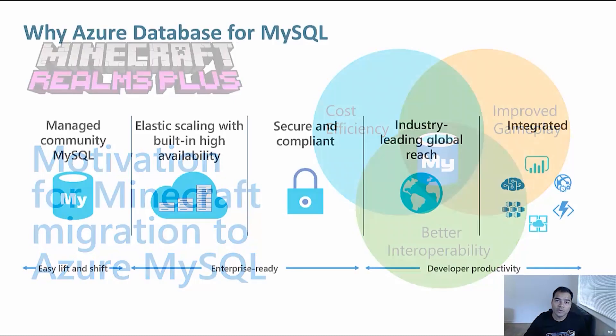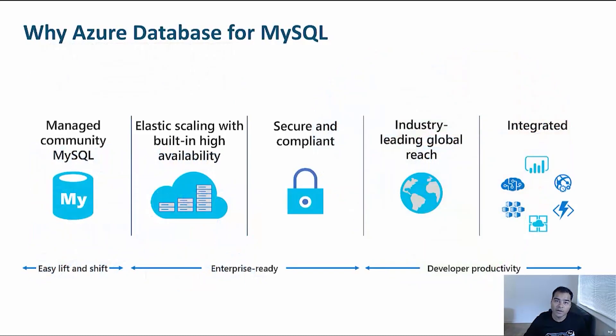With Azure Database for MySQL, you can easily lift and shift your workload because it runs on the community MySQL engine. So whether you are hosting on AWS RDS MySQL, any other cloud provider, or MySQL on-premises, you can easily migrate to Azure Database for MySQL. It also provides enterprise readiness with elastic scaling, high availability, data encryption, and integration with services like Azure Kubernetes Service, making it developer-productive and friendly.